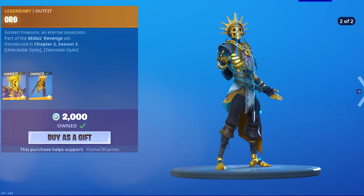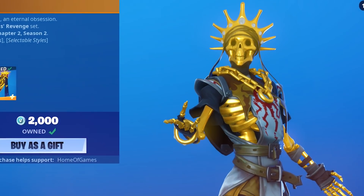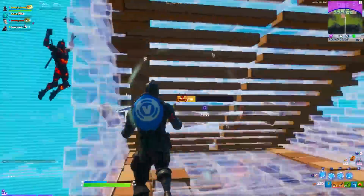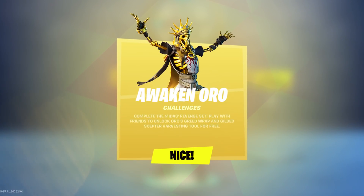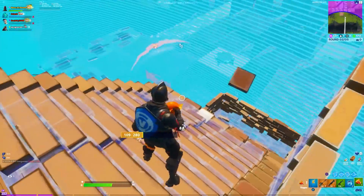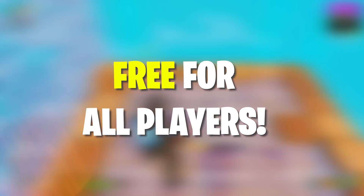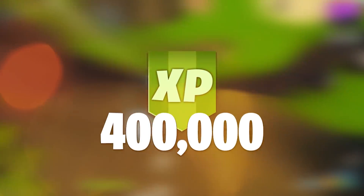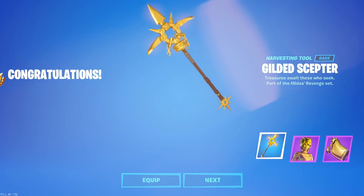We don't normally see the item shop change at that time, but the reason it changed at 8 a.m. and the Oro skin was released then was because at that exact same time we received the brand new, totally free Awaken Oro challenges. While the Oro skin in the item shop does cost 2,000 V-Bucks — one of the more expensive skins in Fortnite — the challenge set is totally free for everyone, and you don't even need the Battle Pass. Through this challenge set you get 400,000 XP, a free Gilded Scepter Pickaxe, and a Golden Wrap, all for totally free.